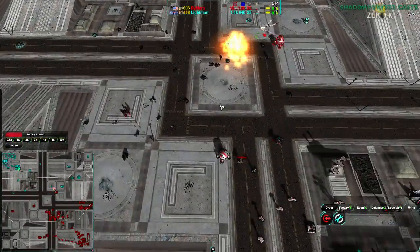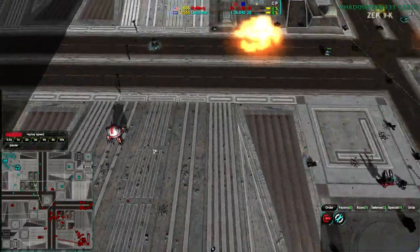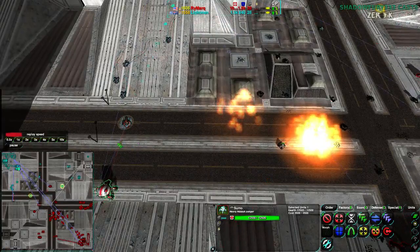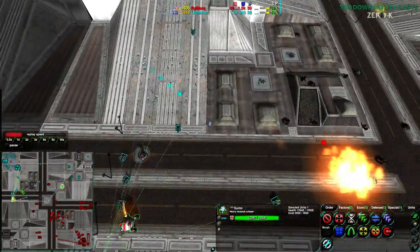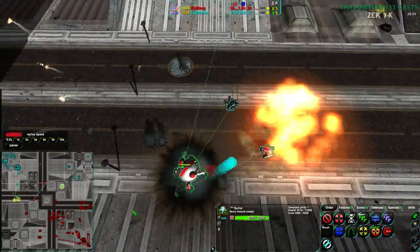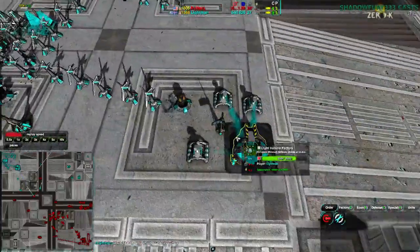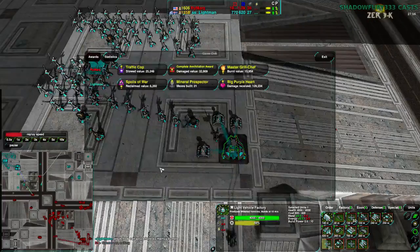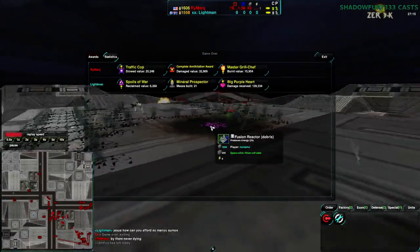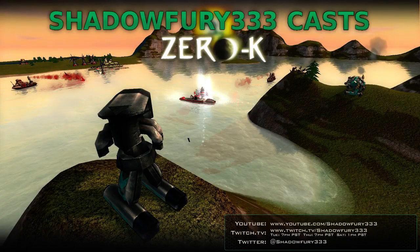Lightman realizes this is it but hasn't quite surrendered yet. He has one-tenth of the army value of Rymark right now. The only upside would be if he could get rid of these Sumos easily, which he can't. Rymark just has everything. Really don't agree with the Fusion Reactor — Lightman needed more metal into units. That's it — Lightman surrenders. That is game, and Rymark wins. Lightman was completely surrounded. That's it for tonight, that's all the games I'm going to be casting. Hope you enjoyed that, and thank you all for watching. Have a good night, everyone.